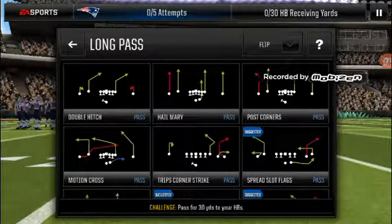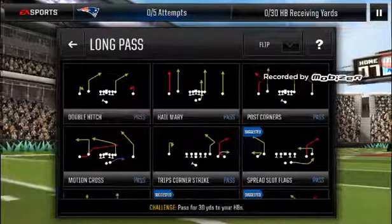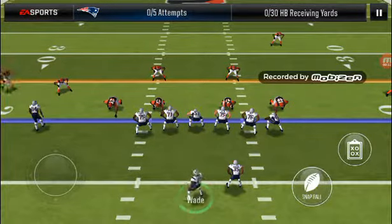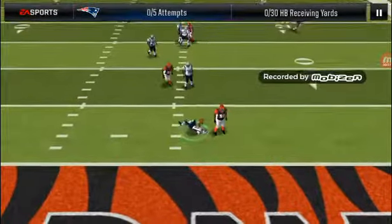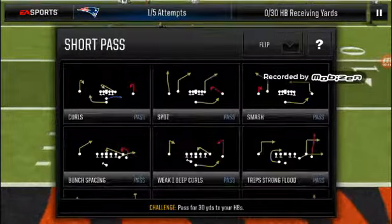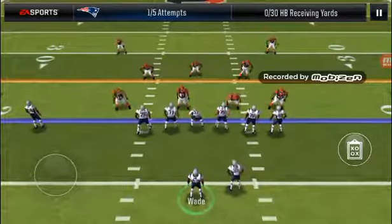We're probably just gonna — the hatchback has to receive it. So we're gonna go with this motion cross to Mike Gillisley. Where is he? And he gets sacked for like 28 yards. Actually, let's hail it to here.